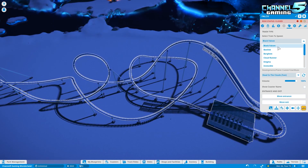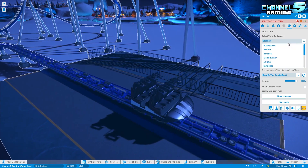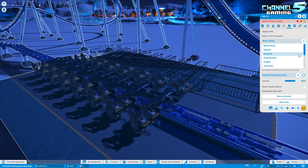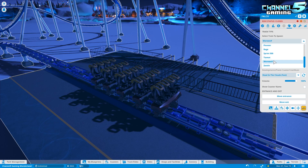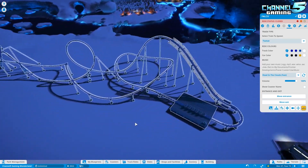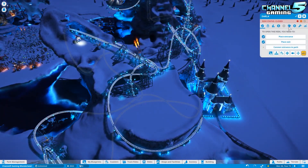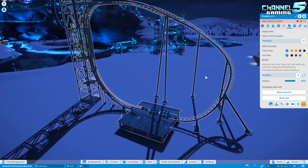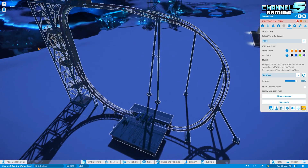On a winged coaster you can change from the Black Falcon to Basilisk, Barcast, Cloud Runner, Enigma, Invincible - essentially all the giga options and more. Basically anything made of steel can be placed on a winged coaster, which is confusing because the torque launch coaster is also steel. I think it's because the torque has a launch feature. Let me try - I quickly placed a torque and it doesn't have the swap options, but a regular coaster can get Power Up and other combinations.